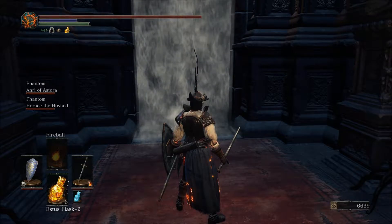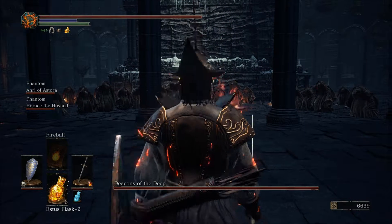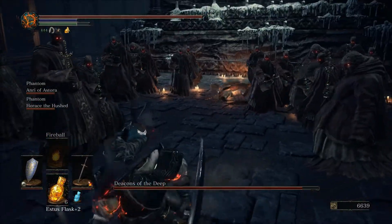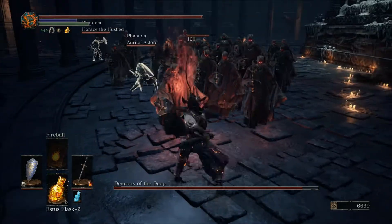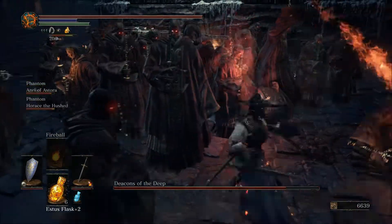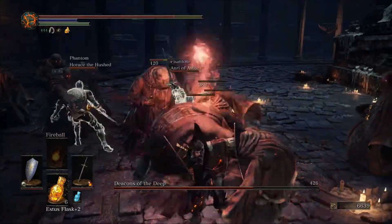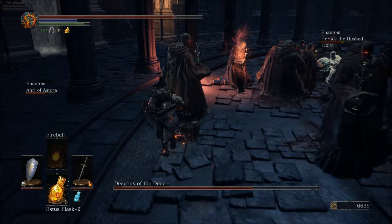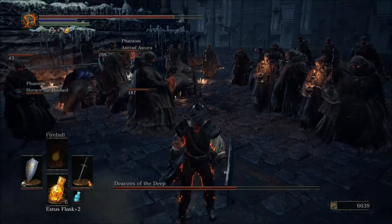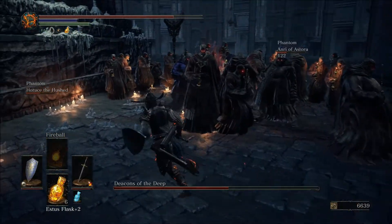This boss is weak to physical attacks and resistant to dark, magic, bleed, poison, and toxic — bear that in mind. It's a bit of an interesting boss. Right away notice the red glow that gets concentrated on one enemy — that's the enemy you want to kill. As soon as you kill it, the boss loses health and a new flame will drop down. Find the marked enemy, kill it, rinse and repeat. It can be difficult if you get stuck between all the enemies, so it's actually perfect having summons for this boss, because otherwise all of them would just be going after you.